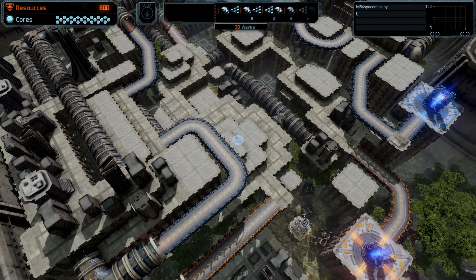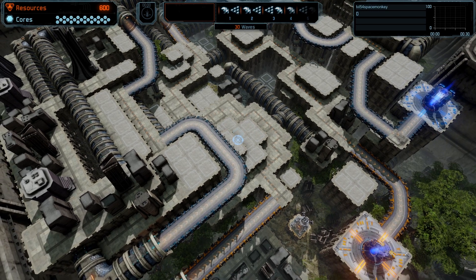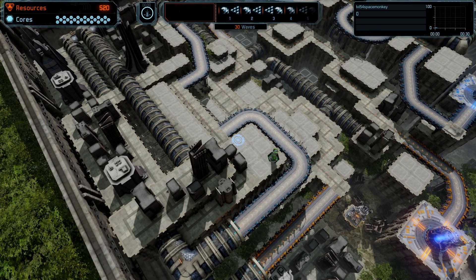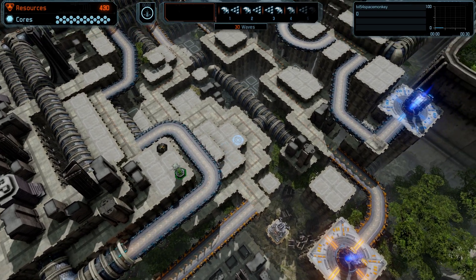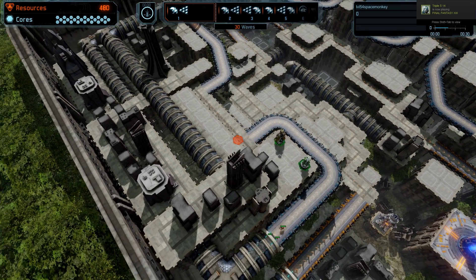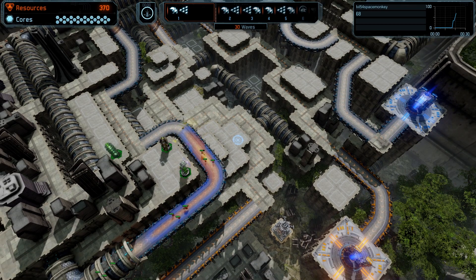I wish I could pause the time first. They're going to come through here, so I need to slow their progress down. I think the blue ones usually come first. I want to put an Inferno on here. I don't know which one's coming first - that's the issue. We'll get a laser there. Hopefully this will be enough for the first batch.